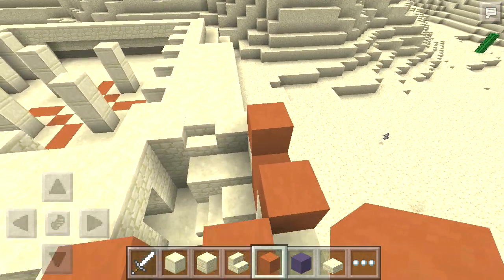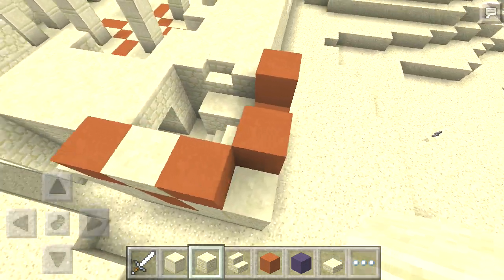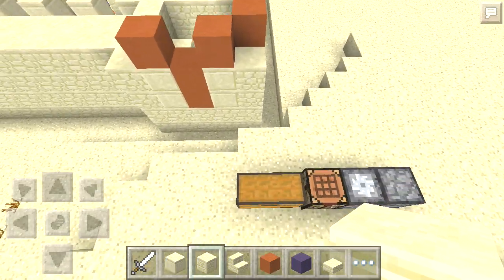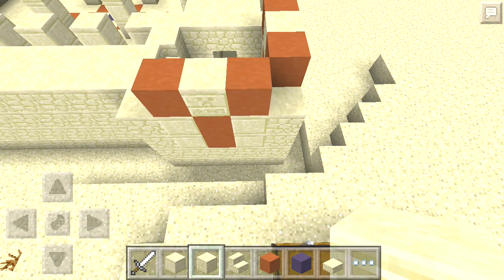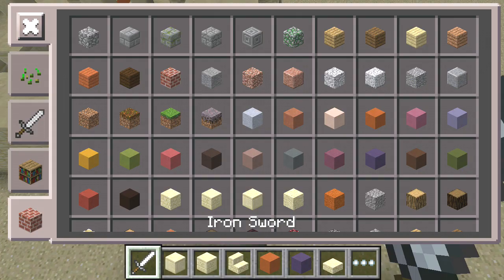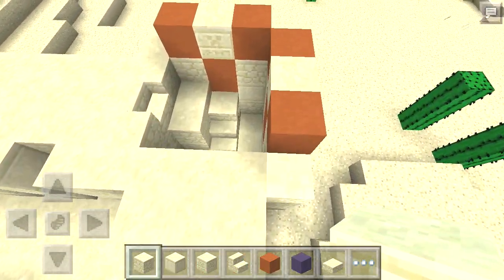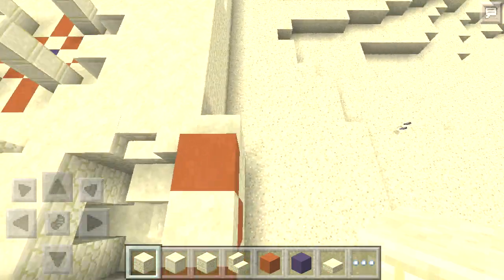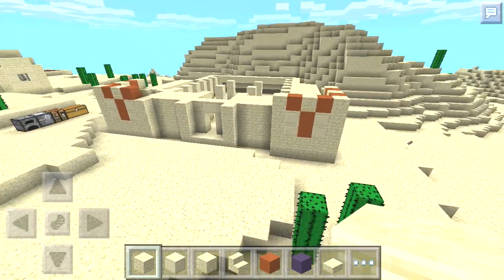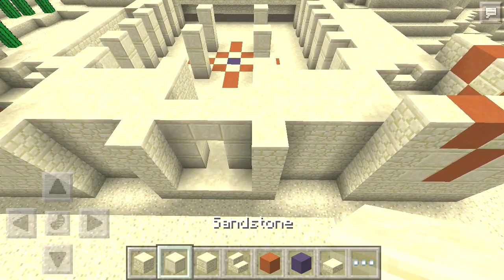I'm going to begin working on these outer towers, just placing these orange blocks and doing that again on both sides. As I said in the previous episode, I find that sometimes it is easier to complete these types of builds by doing on one side what you do on the other side. It's a little less confusing to replicate that build on both sides of the tower. You can see how that's beginning to take shape and I'm just going to continue completing this layer.